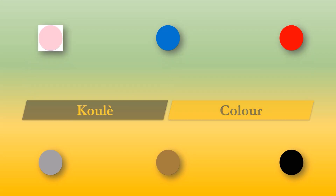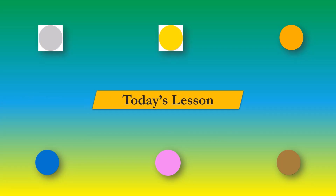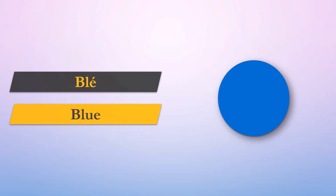Now, today's topic: kule. Kule means color. Let's get ready to learn some colors in Creole.